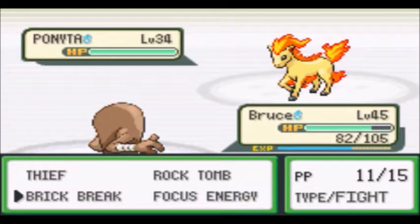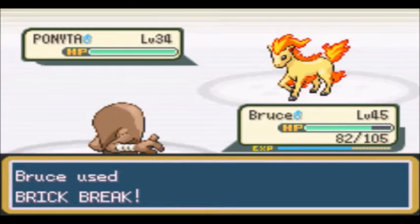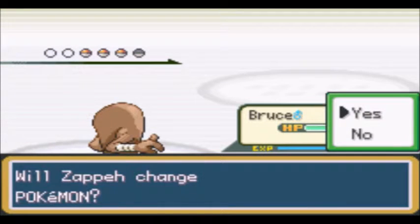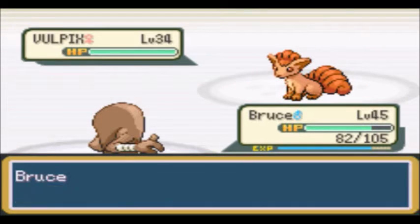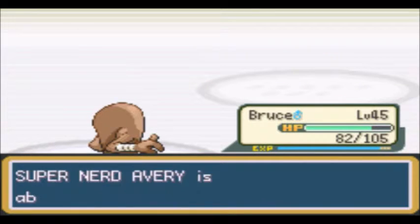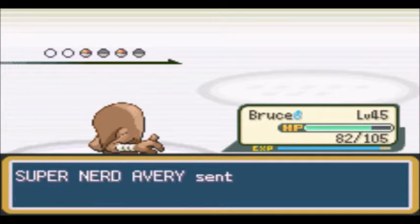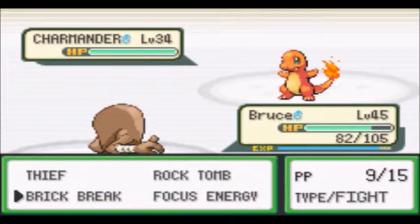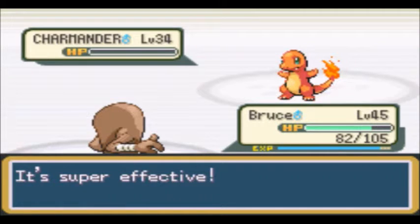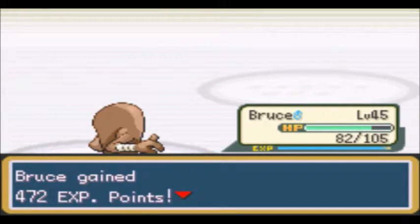Ponyta — go for Brick Break, should knock it out. Yep. Another one — going to be getting the Vulpix here, we can just Brick Break that, and it's going to knock Vulpix out. Charmander — I'll save some Brick Break, use a Rock Tomb which will knock out Charmander. I think it will get us a level. Not quite.